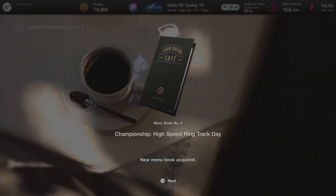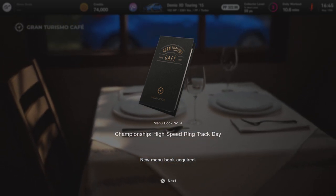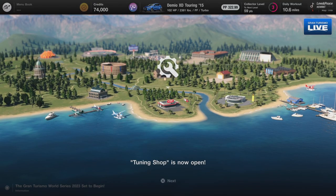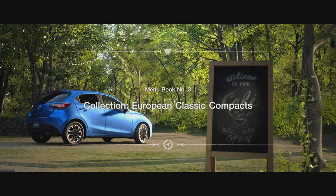So to recap: menu book 1 was Japanese compact cars, menu book 2 was the National B License, and menu book 3 was European compact cars. We'll leave today's episode there. If you enjoyed it, please smash the like button, leave a comment, and check the playlist — I'll include the link in the description. See you guys again soon.